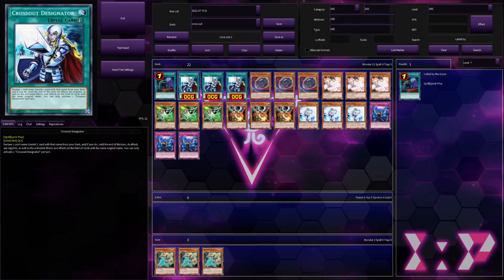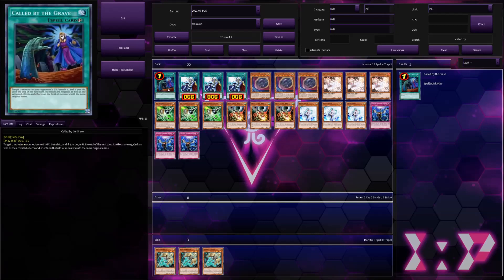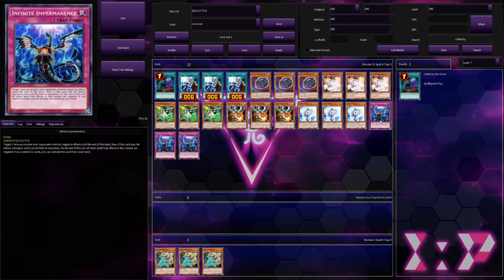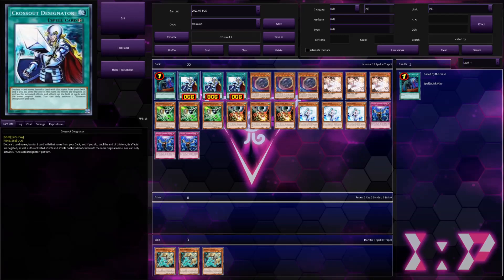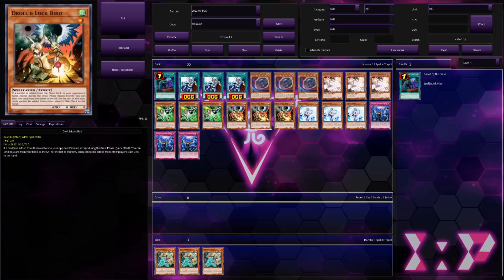What's crazy is combo decks don't just have Crossout Designator — they've got Called By as well, meaning they can stop a whole plethora of hand traps. Obviously Called By doesn't hit Nibiru, Gamma, or Imperm, but Crossout does hit those, which means they've got four cards in their main deck. That means about four in ten games they're going to see at least one of these, and that's going to be pretty useful in just negating your opponent.